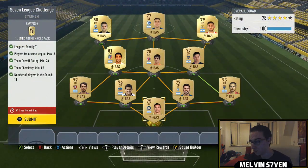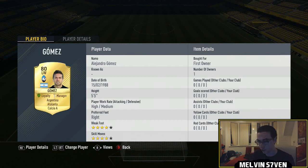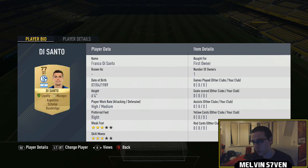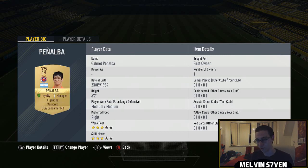Moving on to the seven league challenge. I've used Argentinian players because you need seven leagues but there's no nation restriction — and Argentina has players in so many various leagues. We've got Carrizo at AC Milan in Calcio A, another Calcio A player at left wing, then a Bundesliga Argentinian, one from Liga NOS, one from Liga Santander.